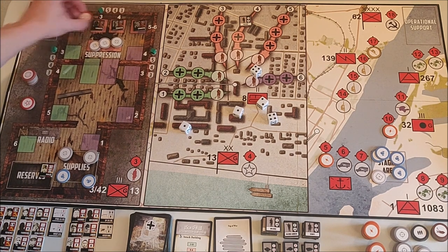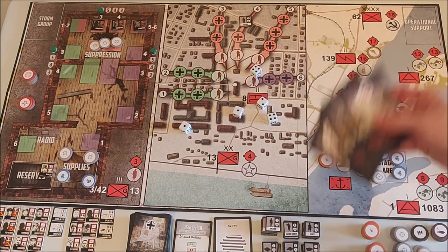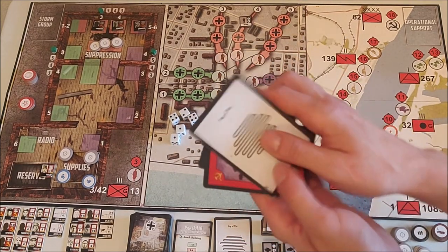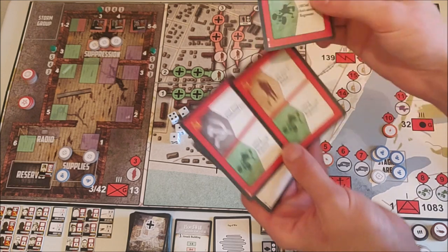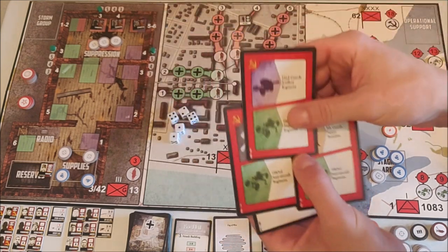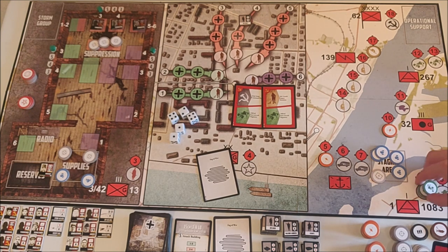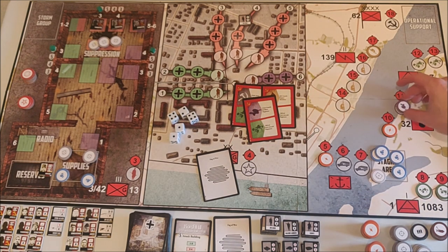We move back to the operational level again — draw four cards and get to do three actions. This time we draw a fog of war card, which you can't do anything with. I got free anti-air but can only use two of them because they are all the 1083rd. I'll use two to put two anti-air tokens in the 1083rd, and use the last card to put an artillery token on number 11.